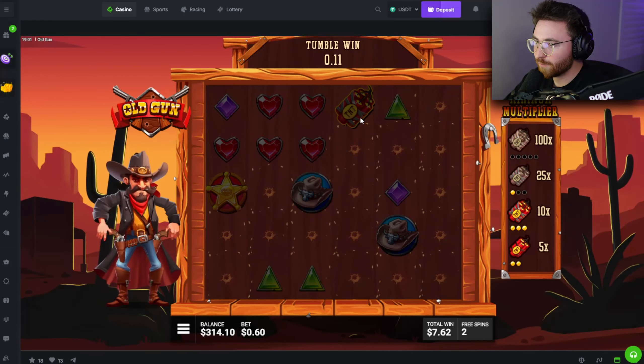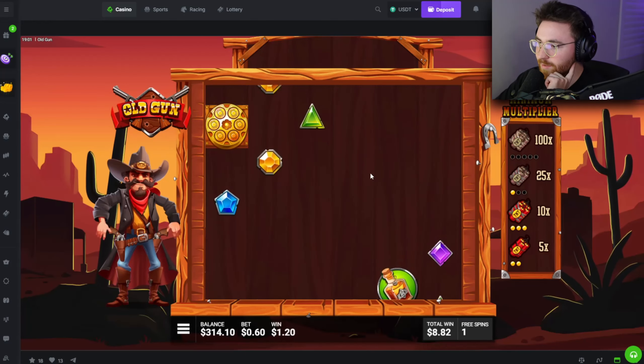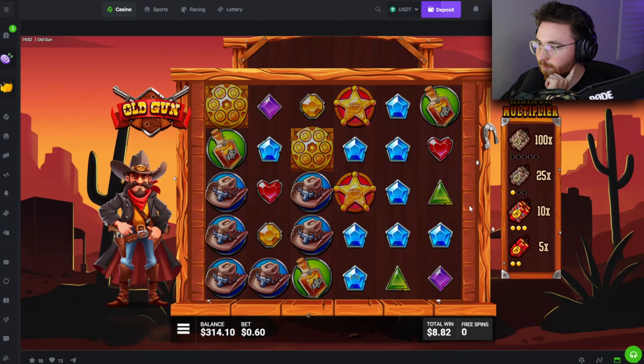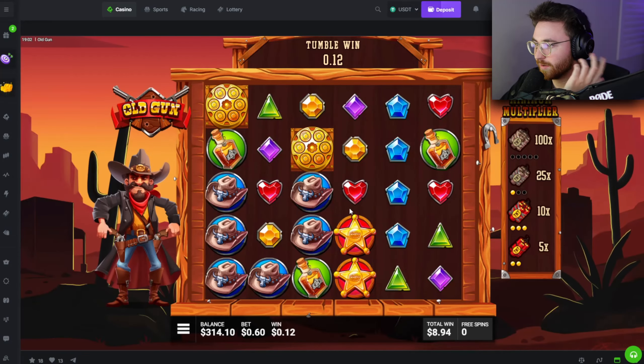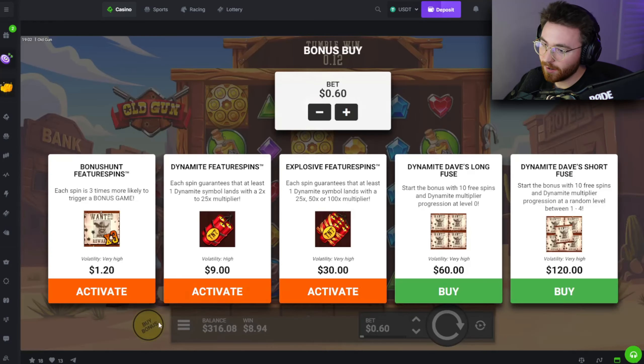We just had double TNT that we missed out on. TNT hitting 10x — that's not great. We need scatters to hit for five more spins. That's our last spin, so we're dead. All that work just to lose money on it. 20 free spins — okay, I like the concept. Start with bonus multipliers and the progression starts at a random level, one through four.